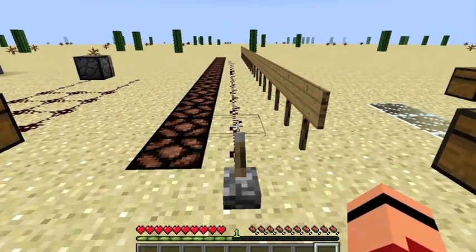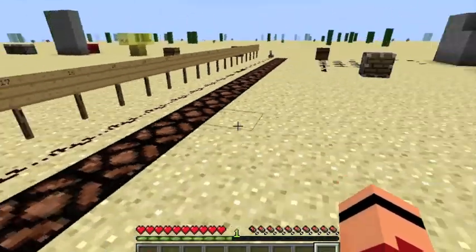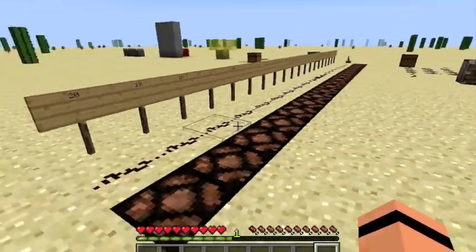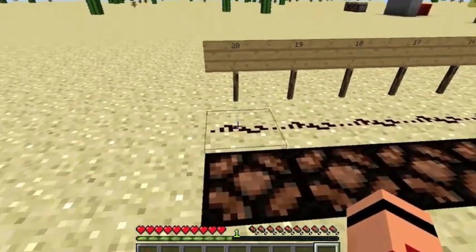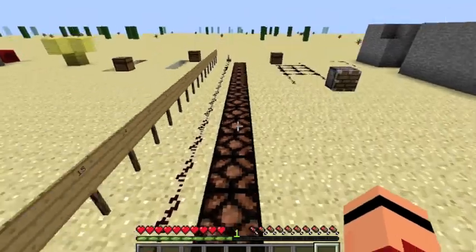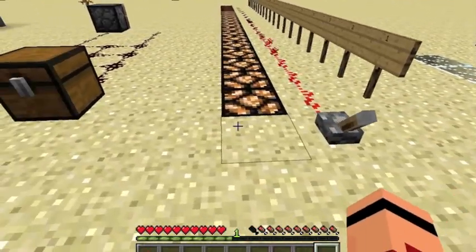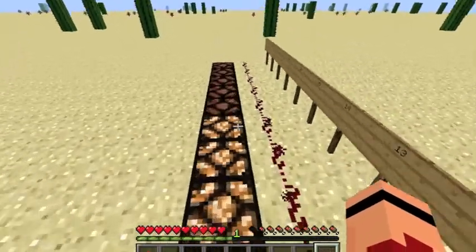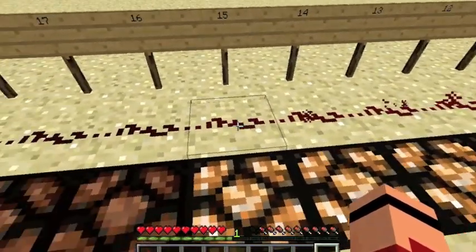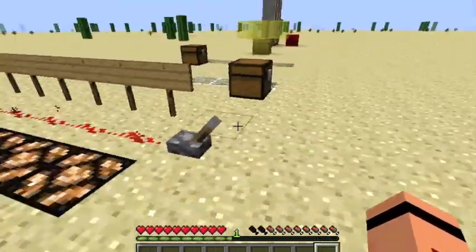Breaking the power source turns the wire off and the piston goes back to its closed position. Over here I've got a charge counter set up, measuring how far one redstone wire can carry a charge in block units. As you can see when I flip it on, it doesn't go all the way to 20 — it stops at 15. So redstone wire can only carry a charge up to 15 blocks; after that, it's dead.